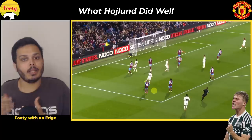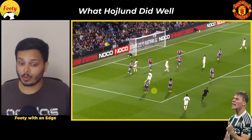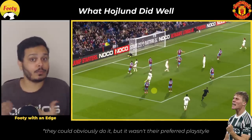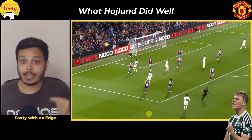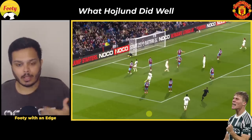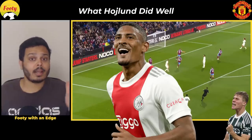What we saw right there might not look like much, but when is the last time you've seen someone in a United shirt do something just like that? Martial or Rashford don't have the strength to bully players like that. Cavani and Ronaldo were both fox-in-the-box strikers who'd rather use clever movements than use their bodies. Personally, this specific point didn't get emphasized enough when we signed Højlund — he is a completely new weapon at ten Hag's disposal.